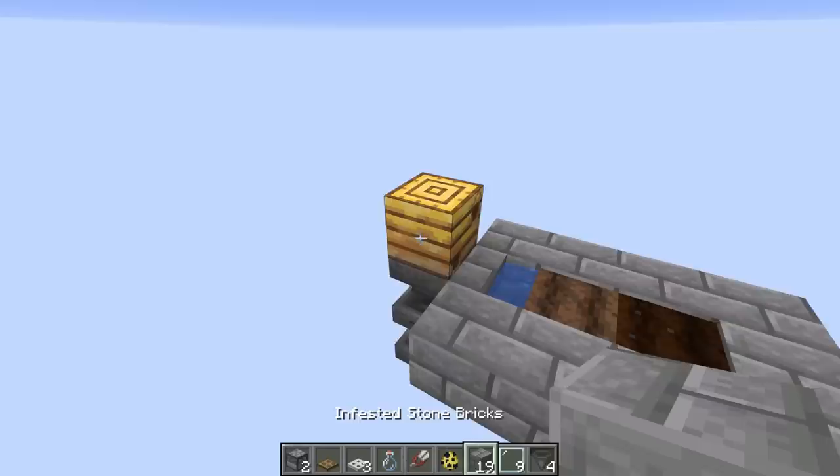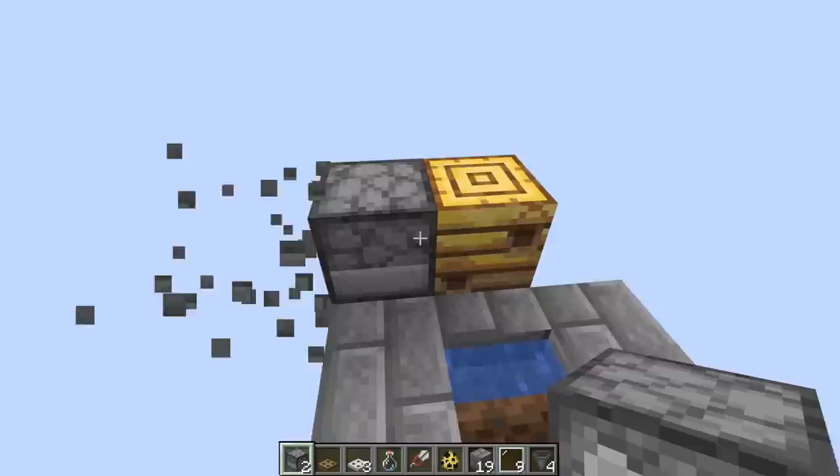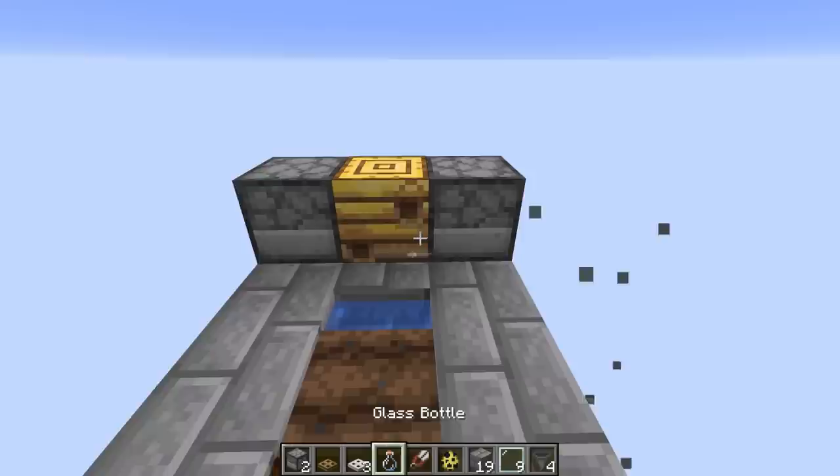We're going to place some dispensers facing into the beehive. I'm just going to put down some temporary blocks so I have something to place the dispenser up against, so it's actually facing directly into that beehive. We'll do that on both sides, so we have two dispensers both facing into the beehive.